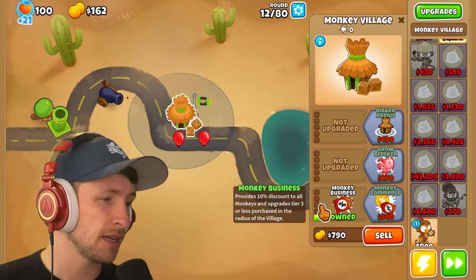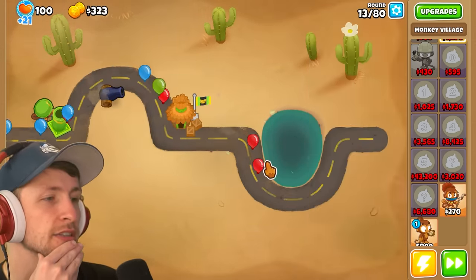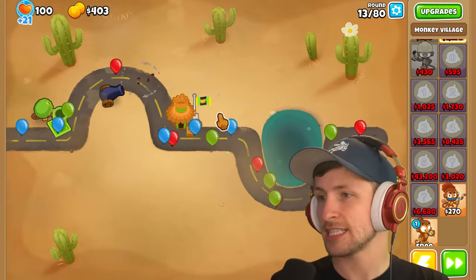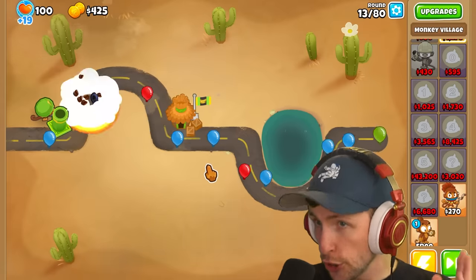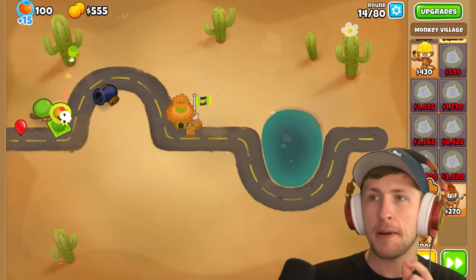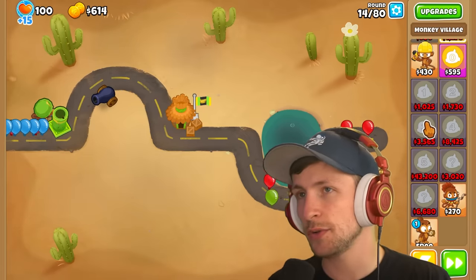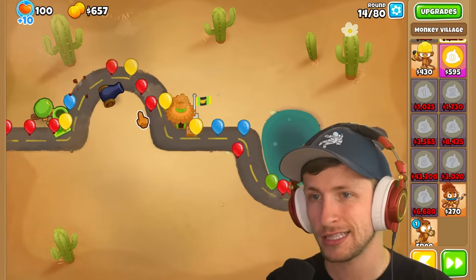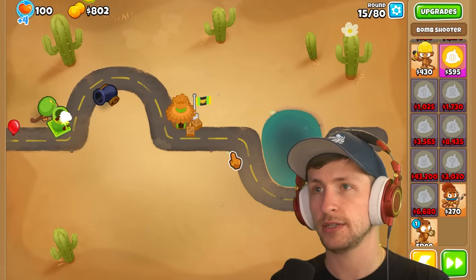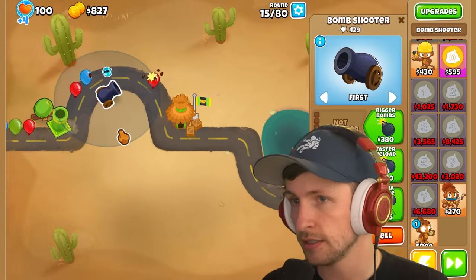Maybe monkey business? I think that might give me a 10% discount to everything around it, making lucky blocks cheaper. That could be crazy on the higher upgrades. Do we want to do the math or just blindly trust it? I need something that can pop some balloons — better popping power. I think I'm going to sell this bomb shooter.